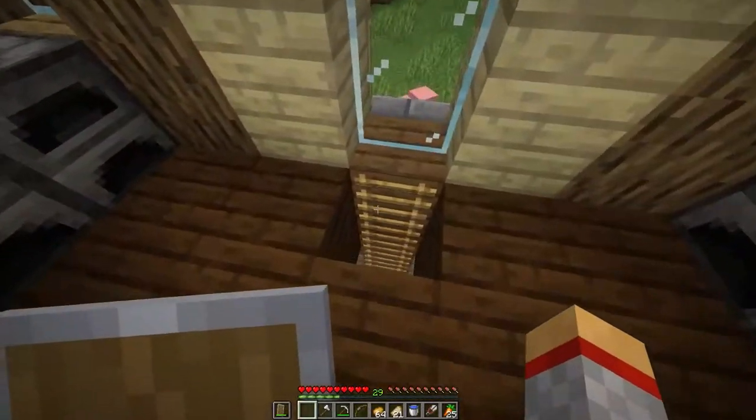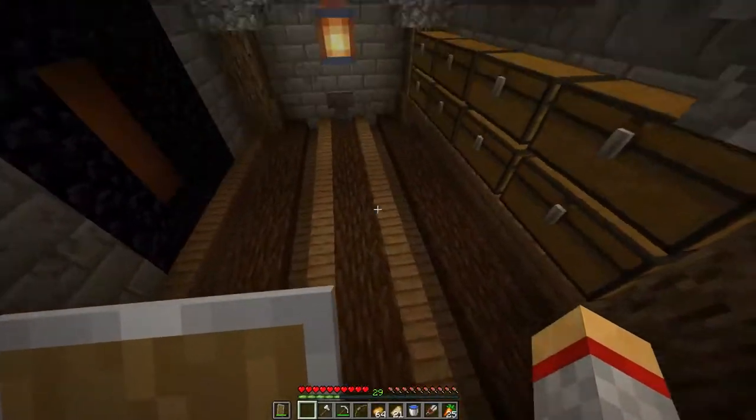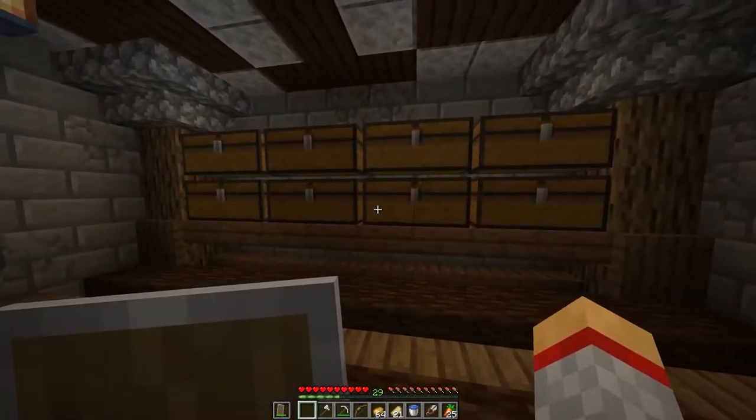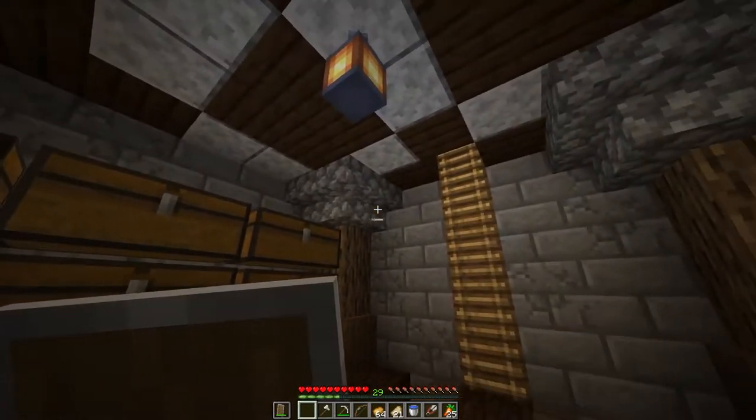Finally, we have this little chute that goes down into the basement. It's just a storage area for when I start expanding out and building more structures. I'll eventually move all the items in that chest outside down here.